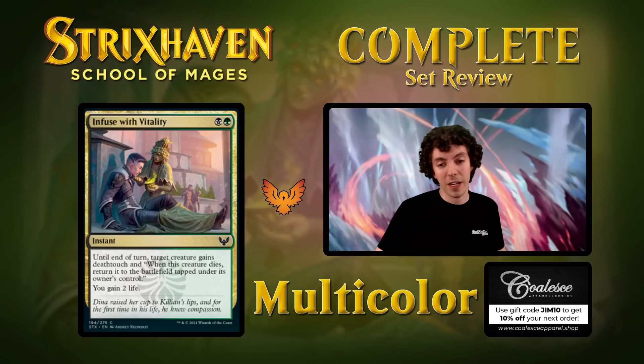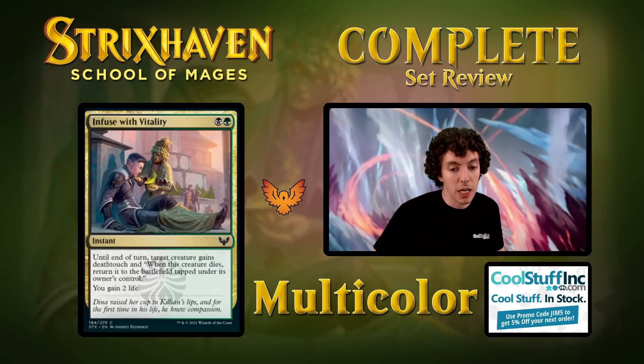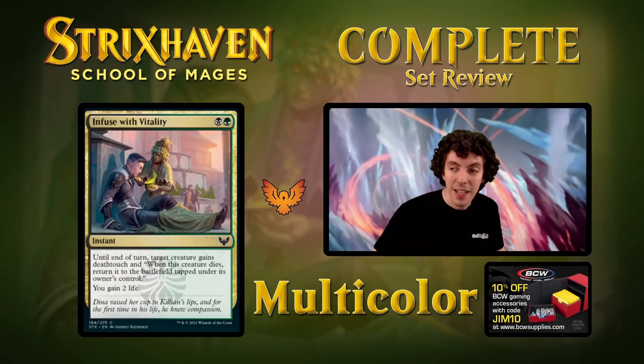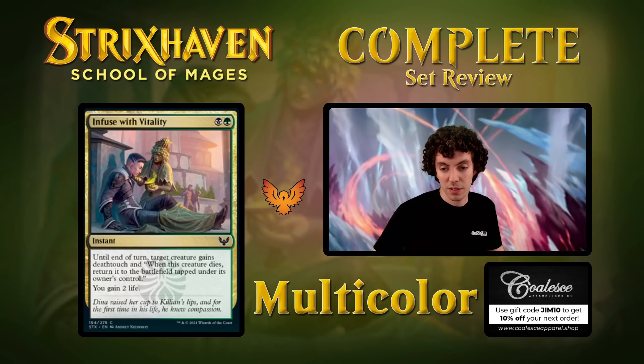Up next is Infuse the Vitality — two mana instant. Target creature gains deathtouch, and when it dies, return it to the battlefield tapped under its owner's control and gain 2 life. This is your typical 2-mana instant trick. It's fine, it's okay — you can trade off and gain a few life. Not a great limited trick, just an okay one. I wouldn't want to play too many of these.